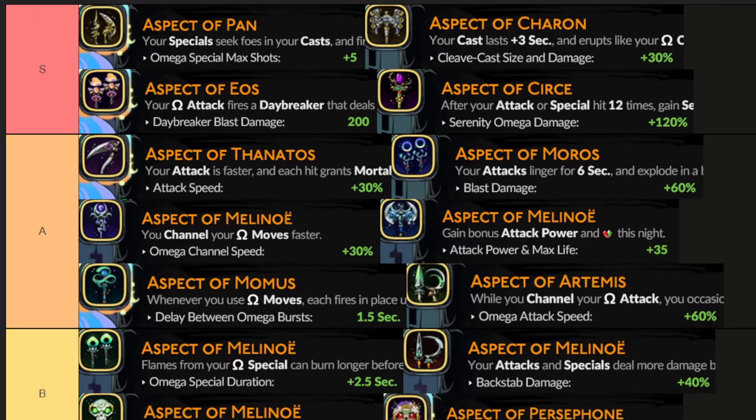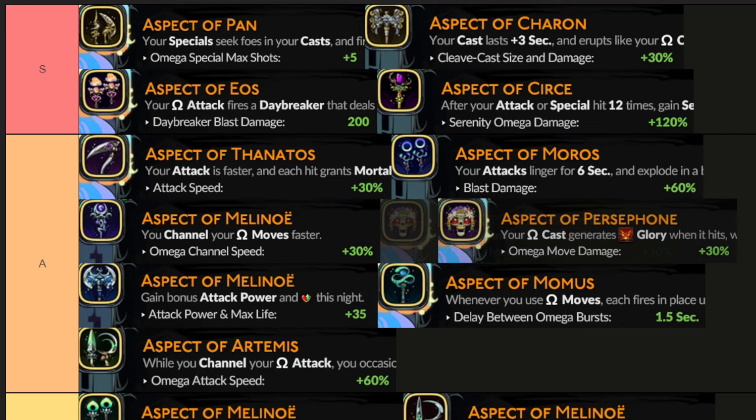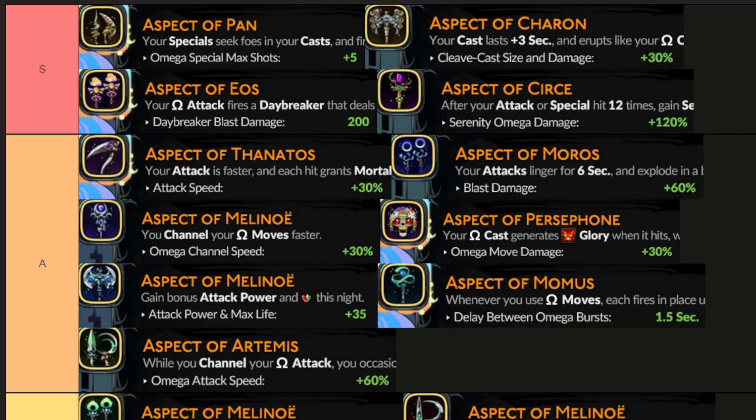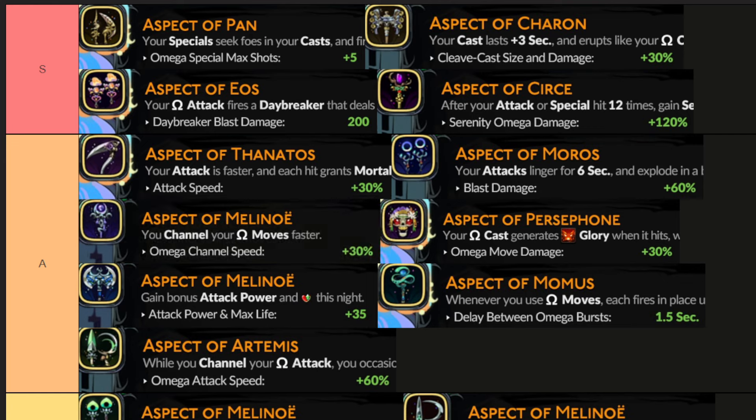Aspect of Persephone is a little bit of a difficult one. Your Omega cast — not your normal cast, but the one you have to charge — generates a glory. When that's full, your Omega move deals 30% more damage. This is nice and allows you to basically just become the skull and cruise around while hitting things. The flaw is that it's only your Omega cast that generates glory, because you're kind of open while channeling that and you get hit. Nothing really wrong with it though — I'd say definitely above things like the Aspect of Mal but still under the Aspect of Malinois.